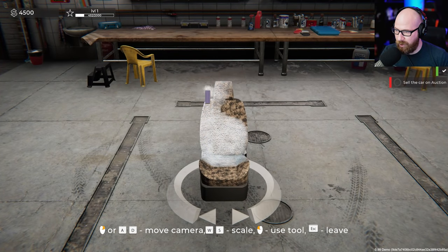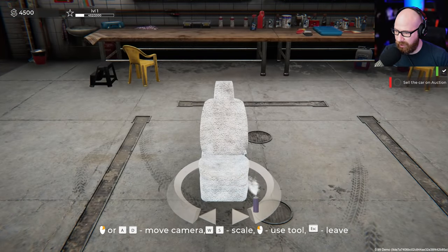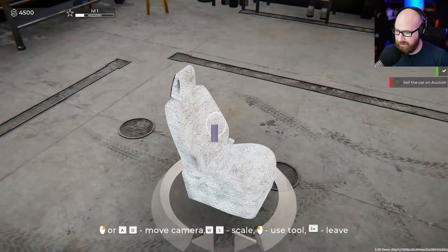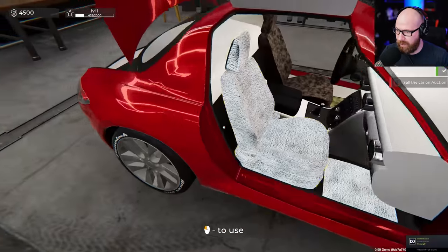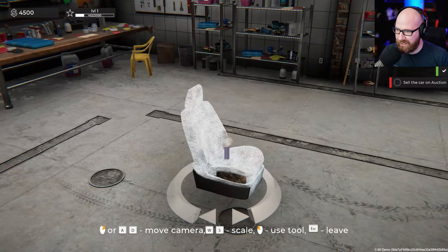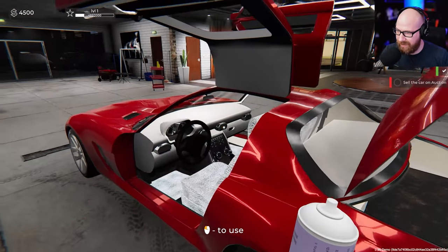Whoa — you can foam this thing completely up! Get the camera on that, get the whole thing nice and clean — that's completely foamed up right there. Not sure what else we can do — we change the scale with W and S. I guess we have to leave it as is. I'm gonna spray all this stuff because I'm not really sure what we're supposed to do here. Maybe we have to pull those out. Then I guess we use the vacuum to suck it all up — and the floor mats get taken care of.